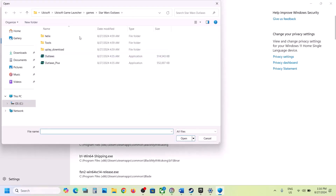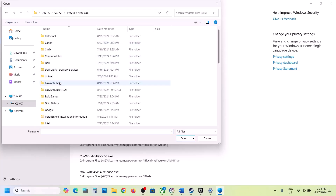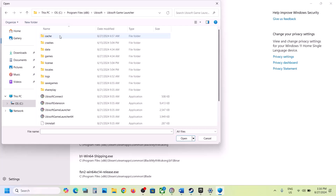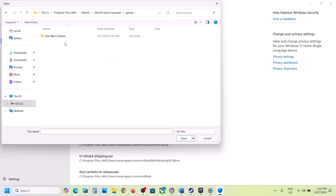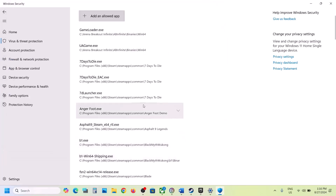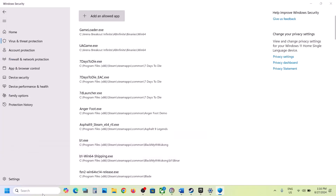Click on 'Browse all apps.' Go to the game installation folder — if the game is installed in C drive, open C drive, Program Files (x86), open the Ubisoft folder, Ubisoft Game Launcher, then open the Games folder, open the game folder, select the game exe file, click Open. Then again click on 'Add an allowed app,' browse all apps, select the second exe file, and click Open.